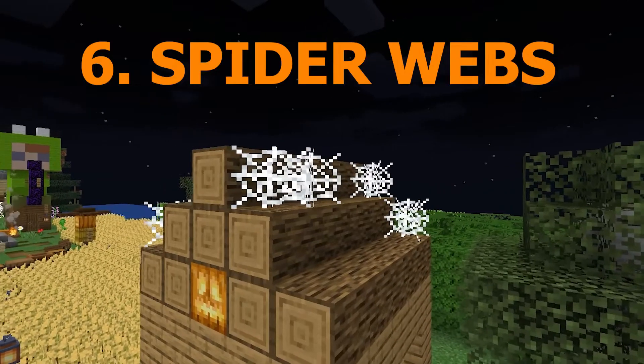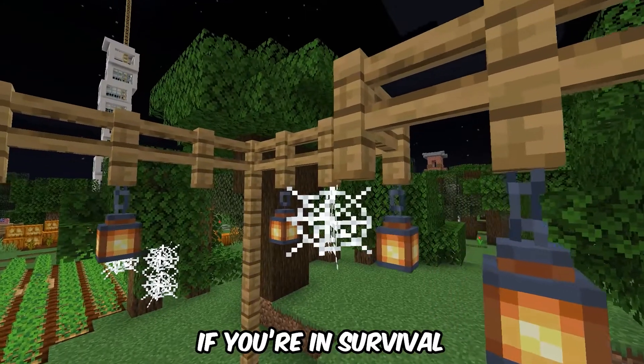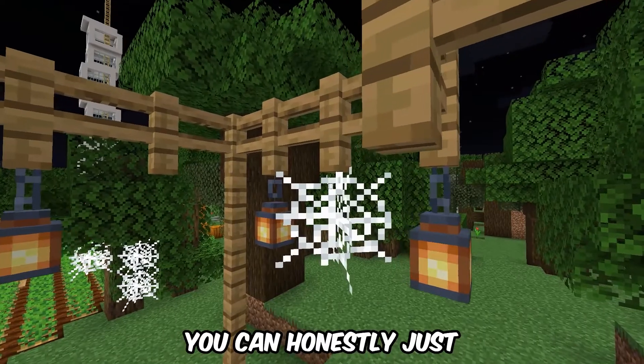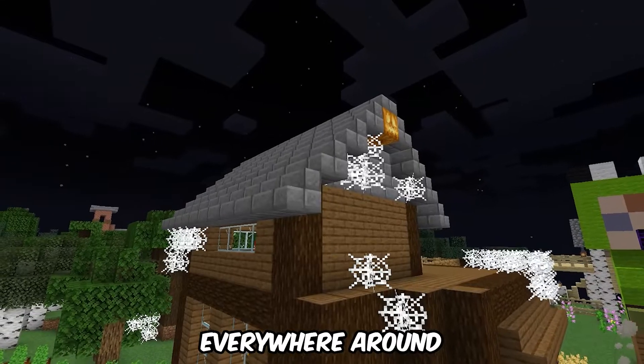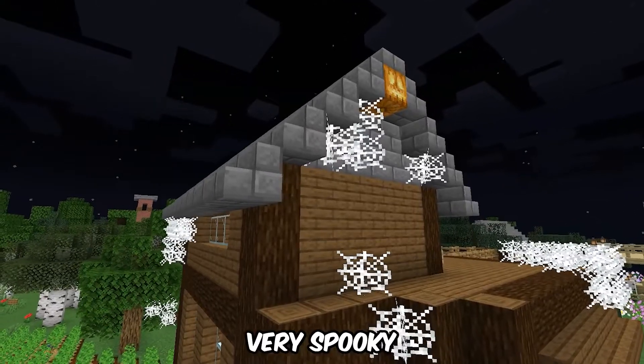Number 6: Spiderwebs. They can be kind of difficult to find if you're in survival — you just have to find a mineshaft. But you can place spiderwebs everywhere around your house and other buildings and it's just very spooky.